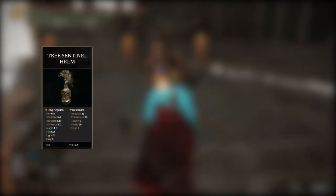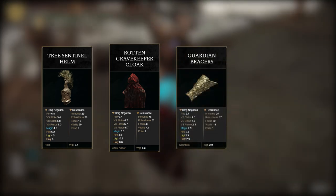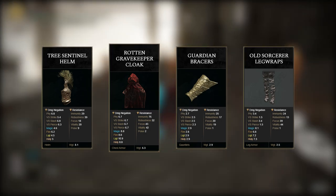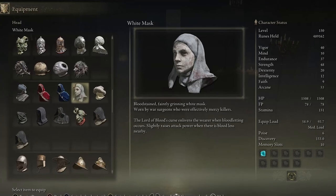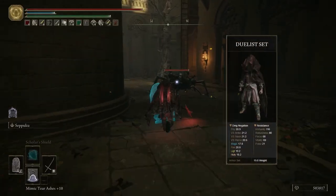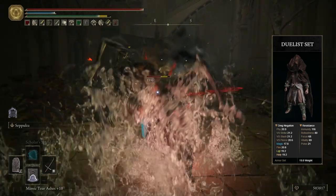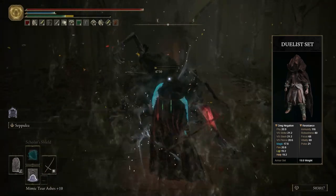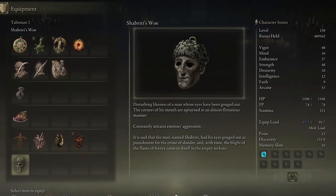For the gear, I was using the 3 Cent Helm, Rotten Gravekeeper Cloak, Guarding Bracers, and Old Sorceress Leg Wraps. And since there is a bleed effect involved, you can obviously use the White Mask for more damage. Another good armor to use for this build is the full Duelist Set — it draws the attention of nearby enemies towards you and not your group. The Shabriri's Woe talisman provides a similar aggro effect.